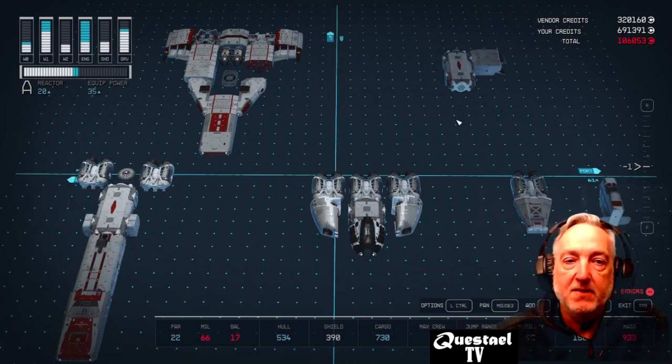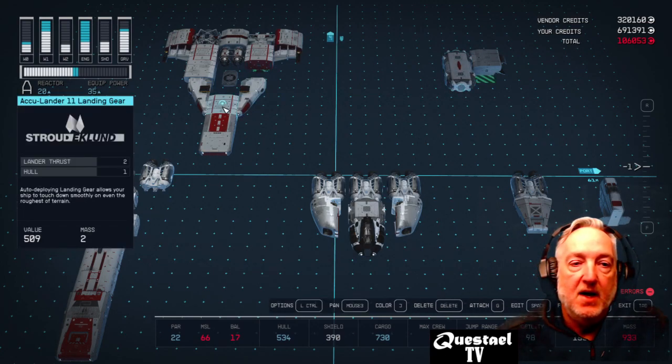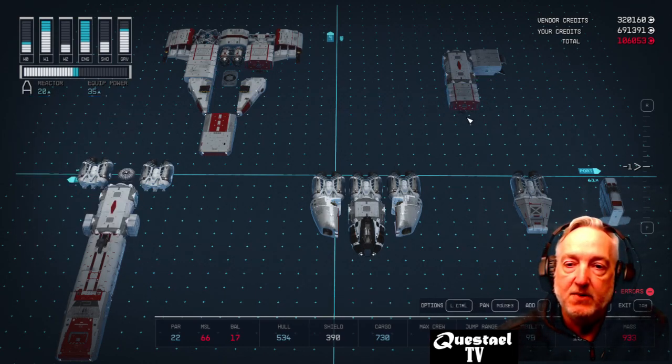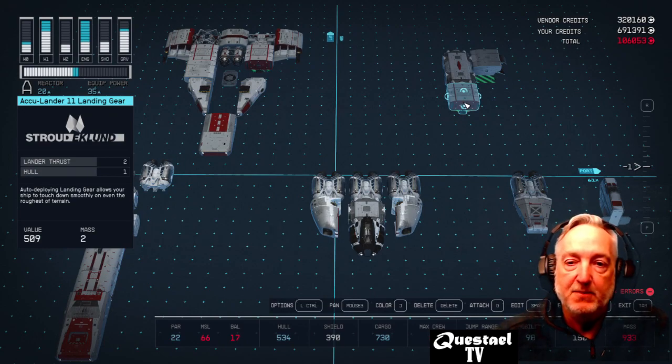I thought mostly the shape of the ship was round, so I used the Nova Galactic all-in-one berth. Here I put a landing gear on the front — this is the Acculander 11 landing gear. I like them because they provide two lander thrust and you can cycle through the different landers to get all the attachment points by pressing Z.